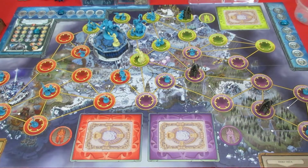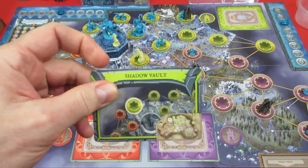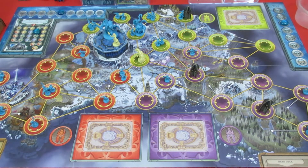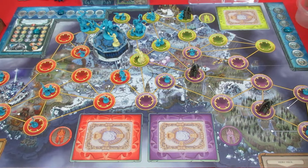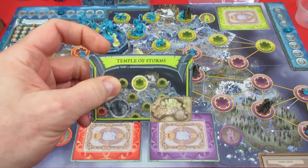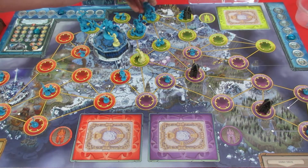We only have three ghouls left in the supply. The first card is the Shadow Vault - it's already got three ghouls, so we have an overrun, which means the despair marker goes down one and we spawn an abomination there. The second card is Temple of Storms - another overrun, despair marker drops one, and our final abomination comes out at the Temple of Storms.